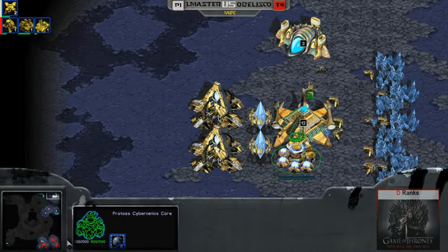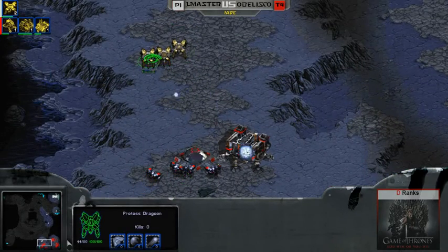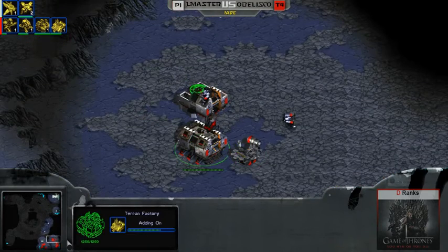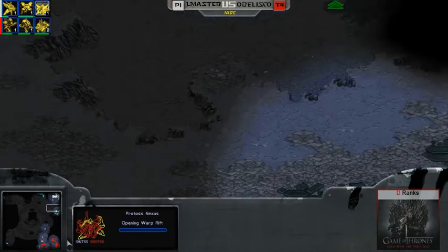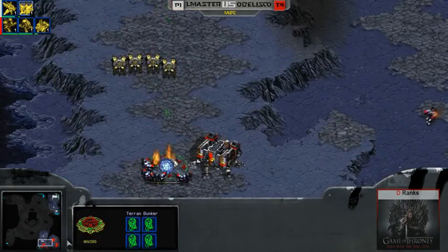If you guys didn't understand these numbers on the nexuses and the gas — it just means how many workers are on gas. These goons now have boomrange. So it is problematic that he doesn't have his tanks out yet. It's just finishing up right now and the machine shop is coming up. We do have the nexus coming down right now as well.